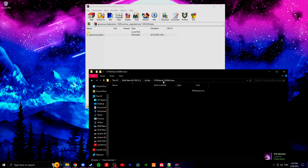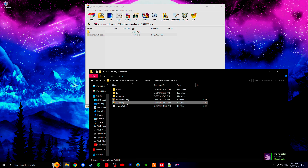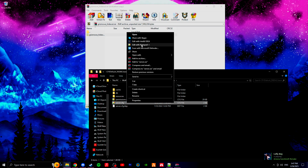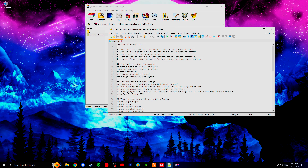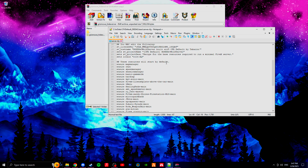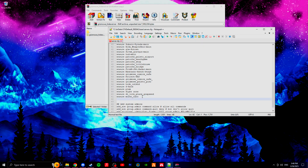Go back to your server folder and this server CFG file — you right-click and edit with Notepad++. I already have it open right over here. You find where it says 'these resources will start by default' and you'll see it says 'start' or 'ensure' at the first line. Just follow that pattern, press Enter to add a new line, type 'ensure' and paste that name in. Once you have that name pasted in, save by hitting Ctrl+S or the save icon in the top left, and you can go ahead and start your server.